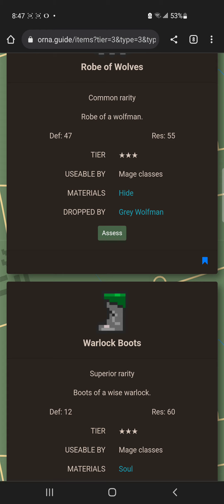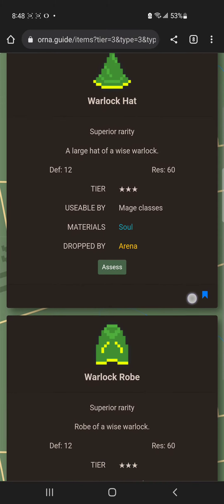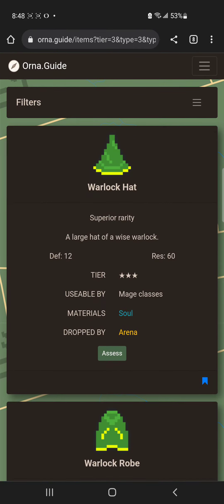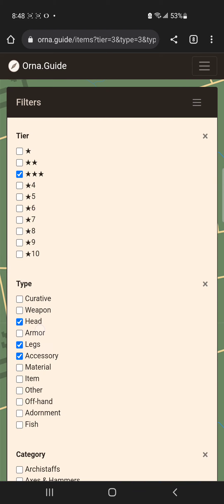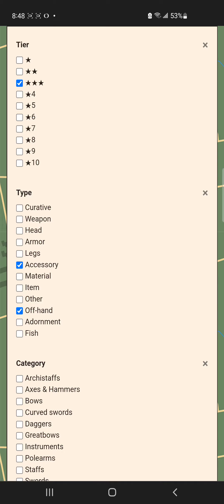Gear scales with the source: normal mobs have decent gear and bosses have their own gear. When upgraded, you'll notice differences in adornment slots and overall quality based on the item's base quality. I think we've gone through all the good armor now, so I'll move on to accessories.